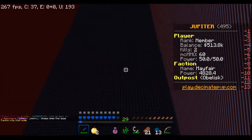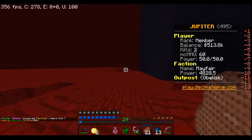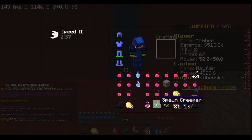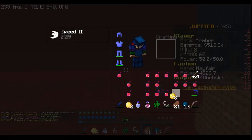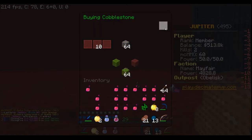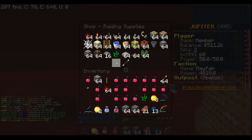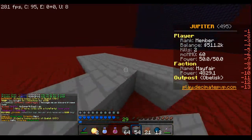Okay, so this is the other raid. It's obsidian, so it's better than the other one because that one wasn't really anything. The faction name is Hello. It's actually a pretty big base but not even that big of a claim. Let me go right here and throw some pots out. I'll go ahead and get some cobblestone — dispenser, lever, button, redstone. How close can I get? Let me go higher.